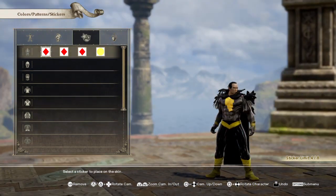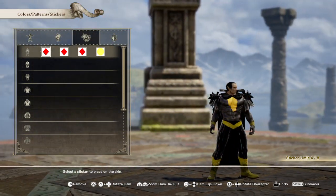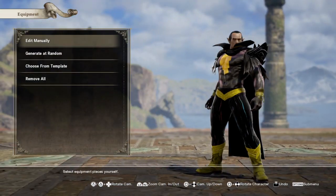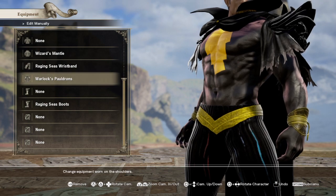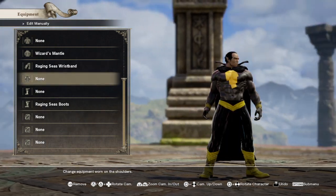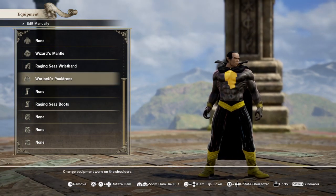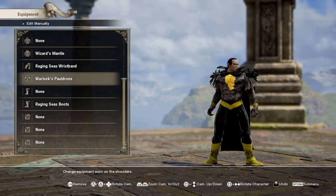And there you go ladies and gentlemen — your New 52 Black Adam! Now if you want to see what it looks like without the pauldrons, let's do that real quick. Go to equipment, scroll down to pauldrons, and click remove — that's L3. That's how it looks without the pauldrons. Personally I like the pauldrons on there to fill out that cape effect, so it's up to you. And there we go — this is the Black Adam I like.